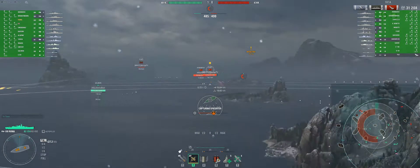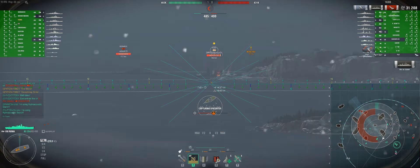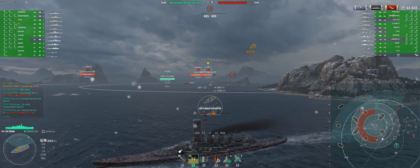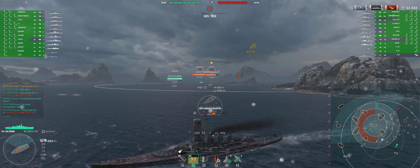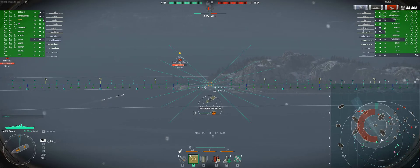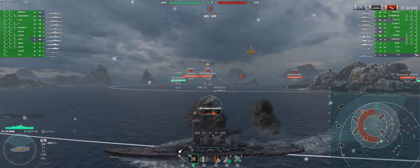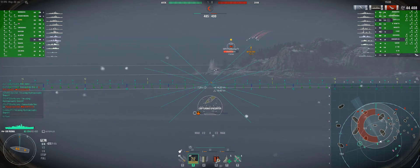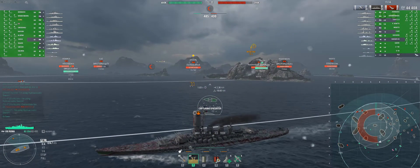I continue to look for more targets. I see the Fuso giving me full broadside so I might as well use AP on it. He's not moving, he's not doing anything, but with this map and the weather conditions they've put in here, visibility is very hard. Still, I get a citadel on him — amazing. It's very difficult to properly aim even with the weather, but I did get a citadel on the Fuso.